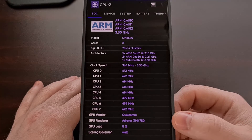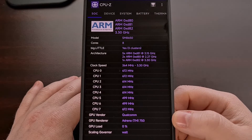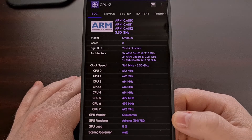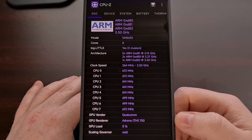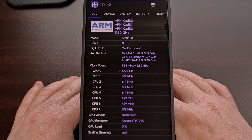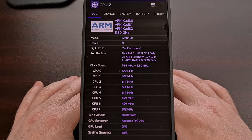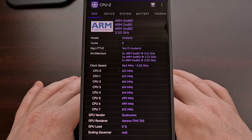You can see here, in the GPU renderer section, that I have the Adreno 750 inside of this smartphone. That tracks because it has the Snapdragon 8 Gen 3 chipset. As long as your device has a Qualcomm Snapdragon chipset, it should also come with an Adreno GPU.